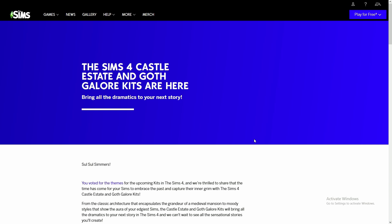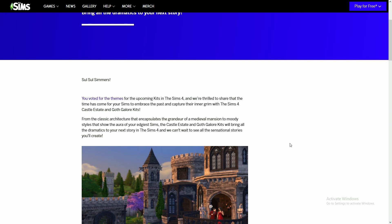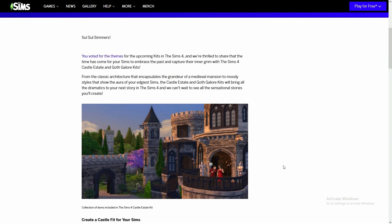One is a build kit and one is a Create-a-Sim kit. These are fan-voted kits, so keep in mind a lot of people were very excited about the idea of getting a castle kit in order to build out their medieval and royal fantasies. I for one am not a builder, but I am very excited to see what people will do and make with this kit. I know quite a few simmers that love to build big gigantic builds like castles and mansions.